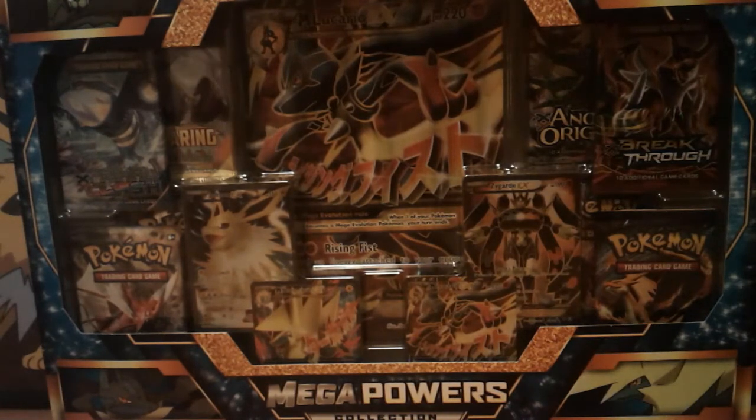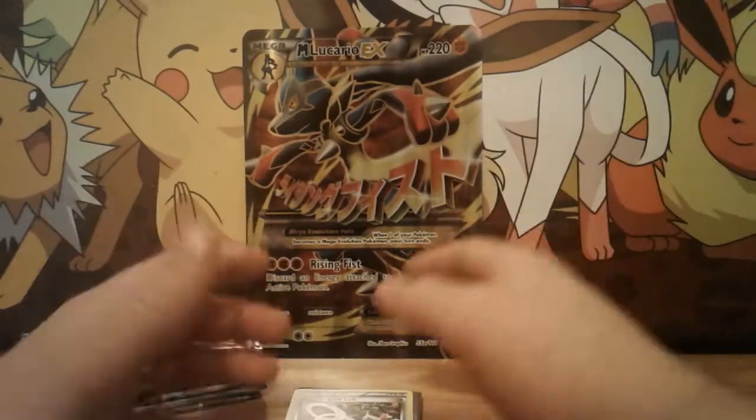We also get Mega Manectric, we get the Jolteon and the Zygarde and all that good stuff. And we get eight booster packs to open up with it. So I'll be right back after I open this.